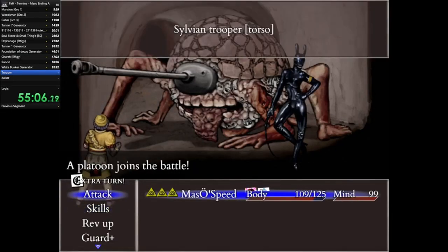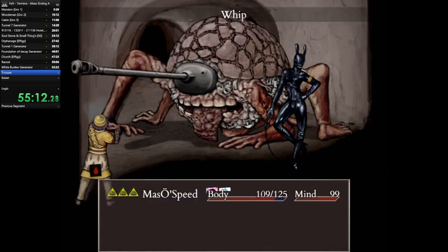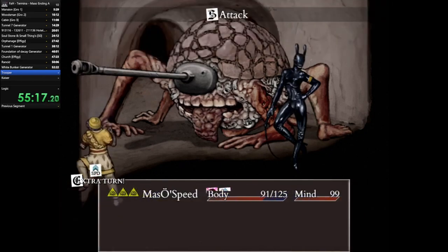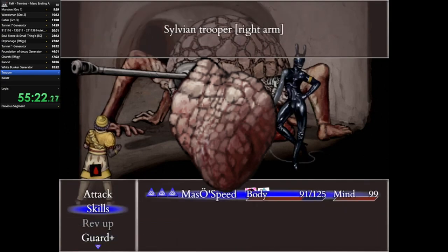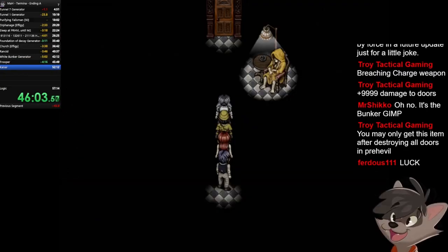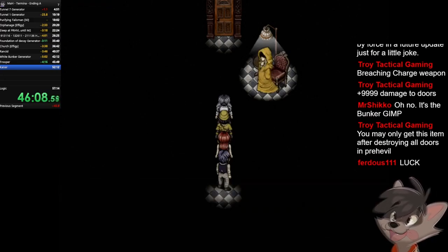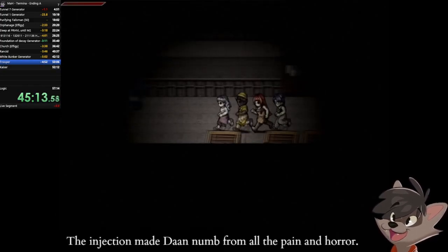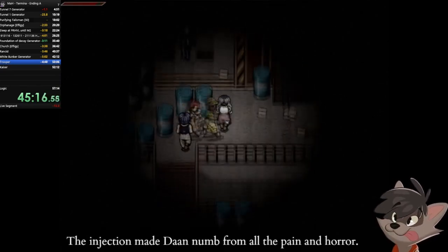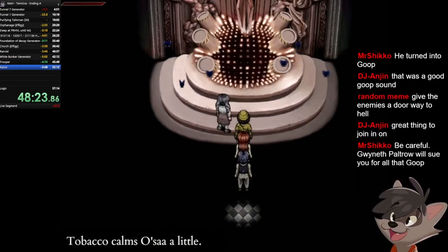The Platoon will spam an attack that one-shots the main character, so you should either kill it fast enough so that doesn't happen — because you cannot guard the one-shot — or bring a Hardened Heart from the shop, which will allow you to survive with one HP. Once you take down both of them, you'll proceed and fight Kaiser. He's not that strong — just keep stunning his arm with the sword and go for the torso. The last fight is an endurance test against one of the strongest and tankiest enemies in the game: Logic.